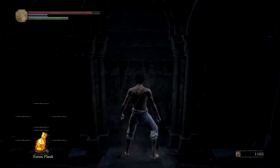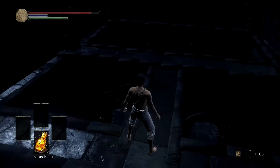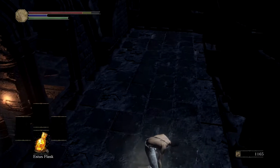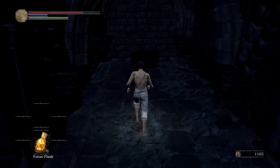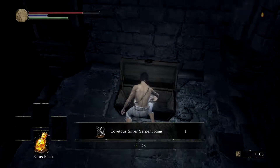Right in front of you is an invisible wall — attack it and it will disappear. Now you can work your way across this little catwalk right here. Remember not to fall off or else you have to start all over again. Drop down here, and to the right will be a chest.